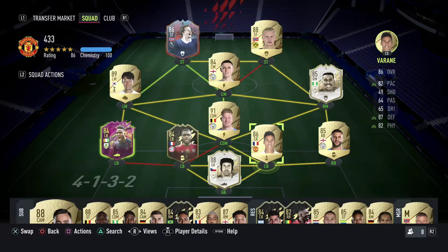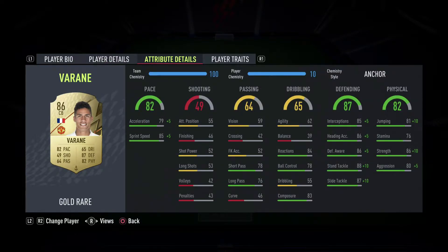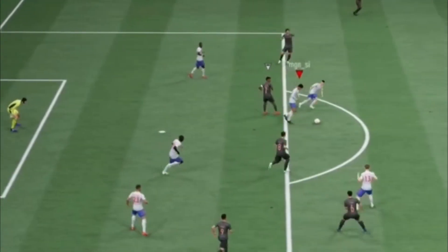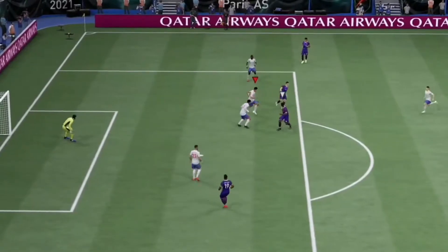On my right side of center back I've got Rüdiger — center back, height 6'3". His acceleration is 79, sprint speed maxes at 85, and he's doing excellent right now. His defending is pretty much good: good interceptions, defending the world, heading even out of the box.